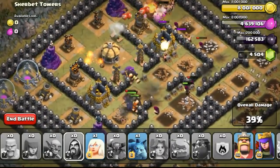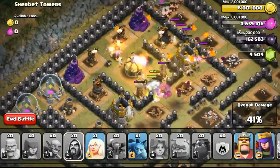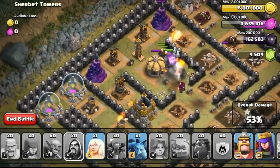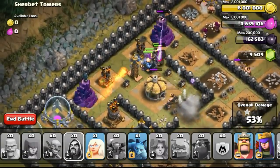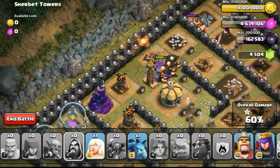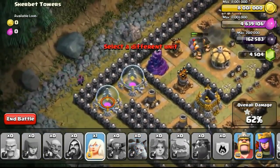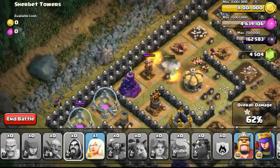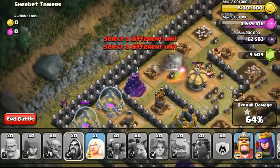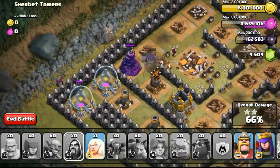Continuing the attack — my PEKKA has gone down from the Tesla last. Some of you might think it's easier because there are no visible defenses, but you must consider there are giant bombs, air bombs, and Teslas that do huge damage to your troops. The giants are going along attacking the base, wizards at the back, the golem taking the damage. I dropped one minion on the left side to take out the elixir storage. The wizards from the back are clearing out the Town Hall — the goblin tower has rather low HP.